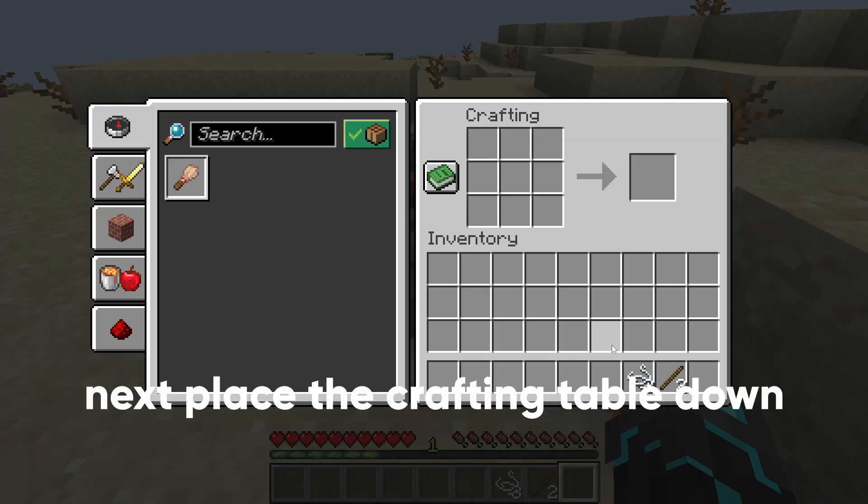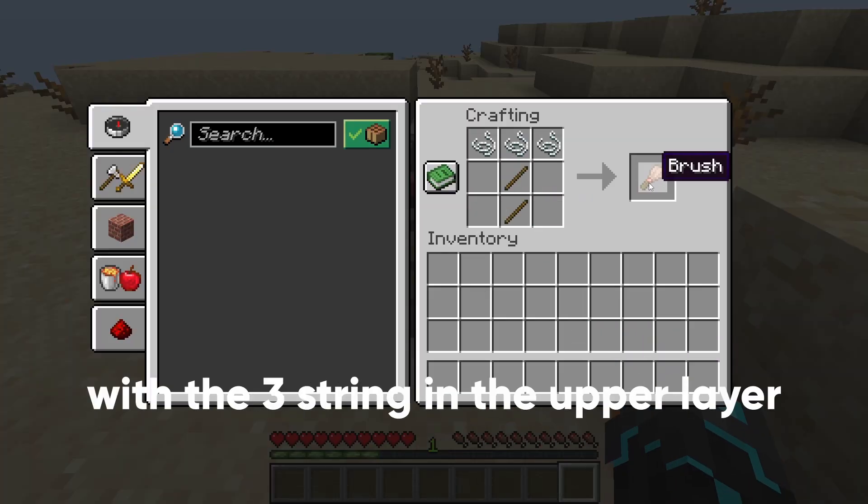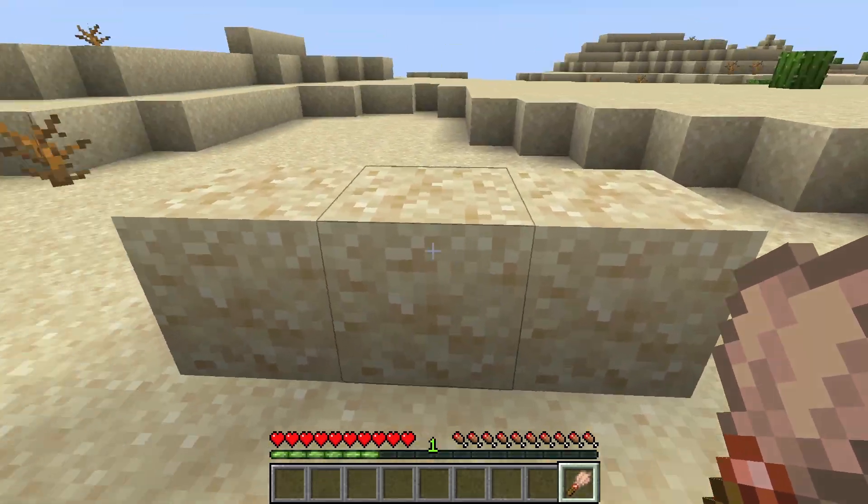Next, place the crafting table down and place the 2 sticks in the middle with the string in the upper layer. Lastly, you can craft the new brush tool and go brush some suspicious sand.